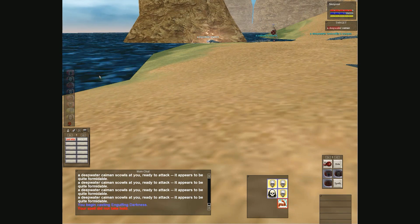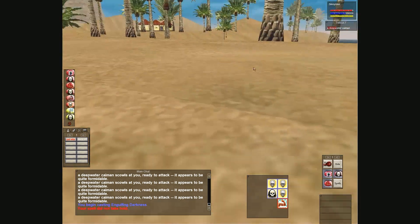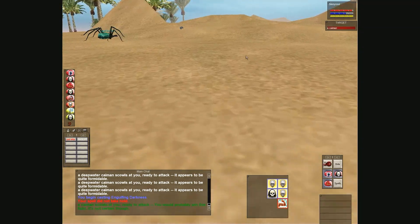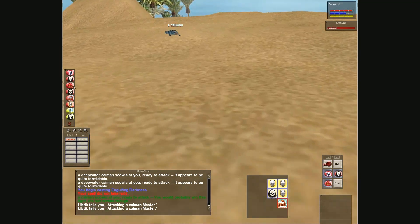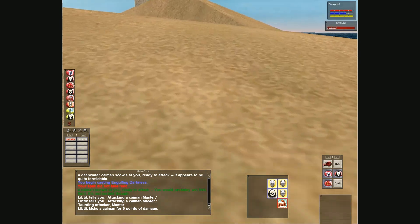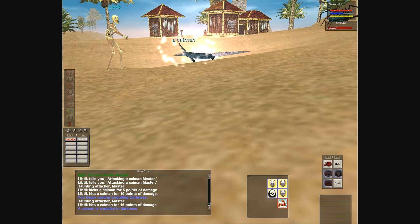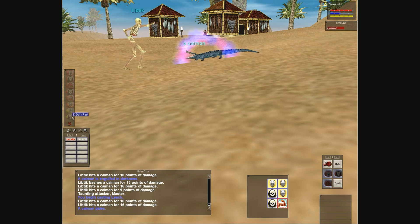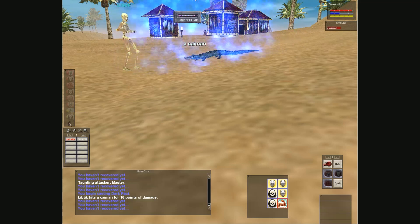I was fighting a caiman and a dry bone skeleton jumped me - it was red. Instead of panicking I killed the caiman and then feared the dry bone skeleton which was red. Luckily it hit, because the higher something is level-wise the harder it is for your spell to land - it'll just resist. My pet was the same level as me, so I took a couple hits, then got the fear off and finished the caiman.